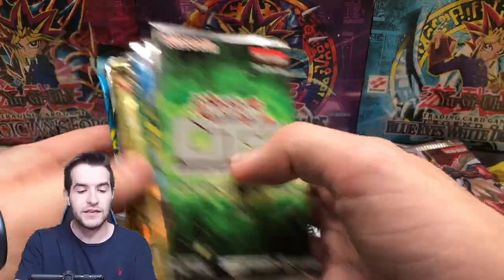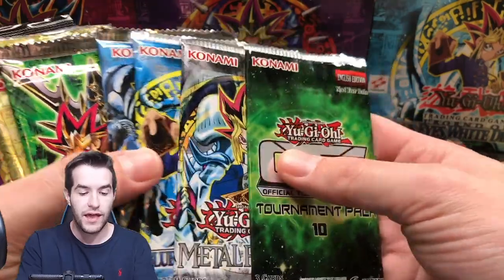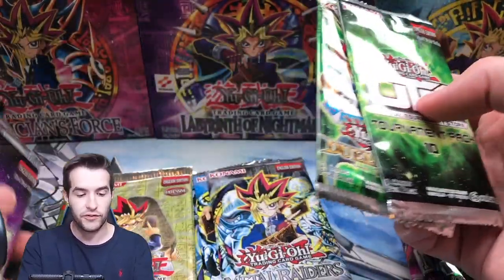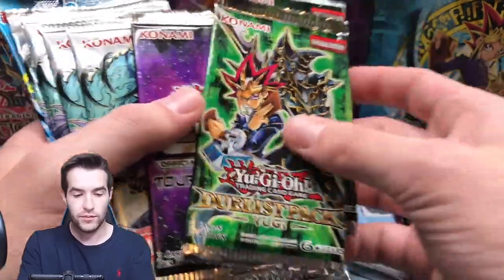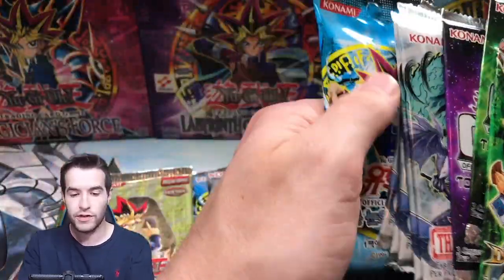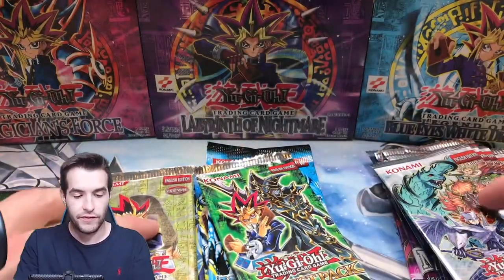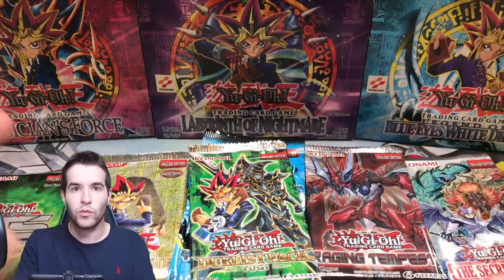So we can just mix these up now - let's put everything together. Now we have some Legacy Packs. We got some Dark Revelation Packs - that's awesome. Some Tournament Packs, LOB right there, Duelist Pack. Now we've got a nice little variety here.